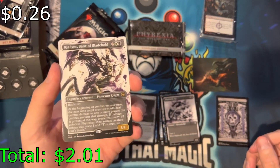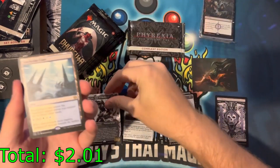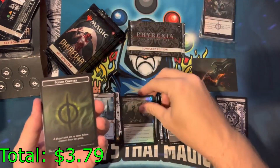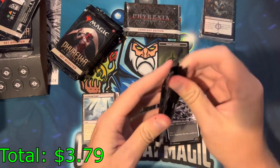Rhea Ivor, Hero of Blade Hold is your rare. Cool. Your second rare is a Seachrome Coast. And an oil uncommon and a poison counter token. It would be cool if we got an Elesh Norn.